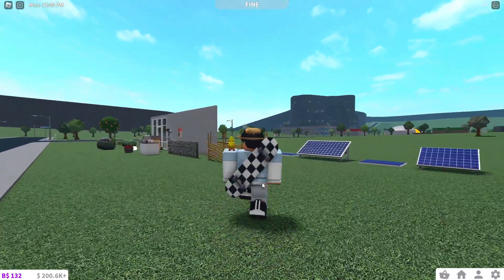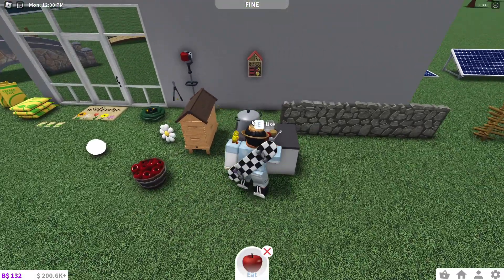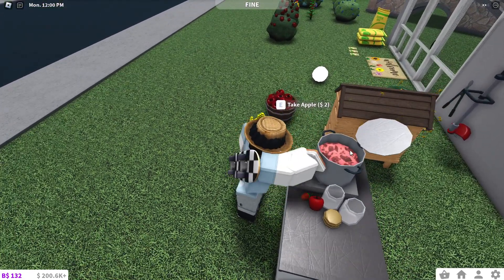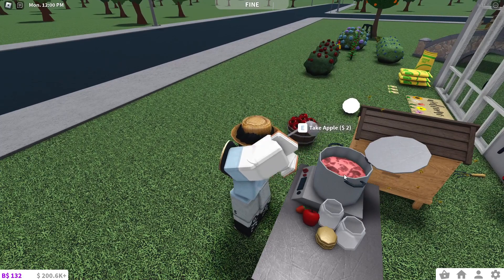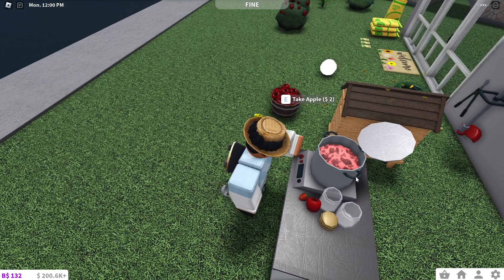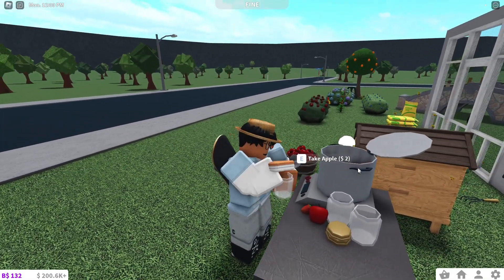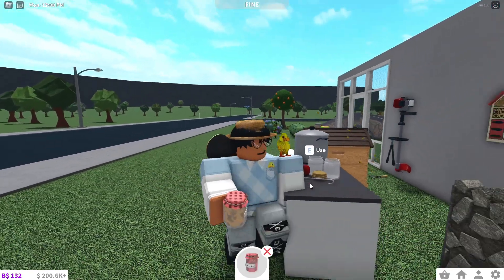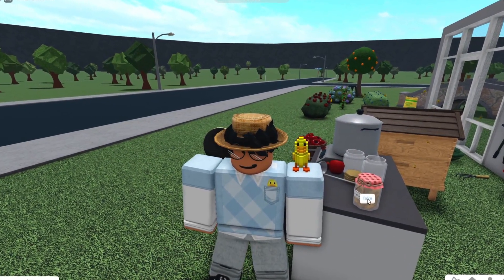Now let's try the food canning station. I take an apple and use it — it goes into the little canning machine. Look at the animation! It's so detailed and advanced. You get strawberry jam or apple jam out of it.